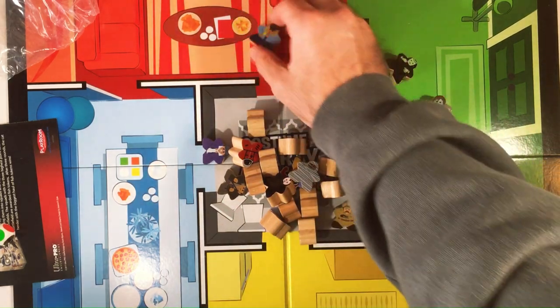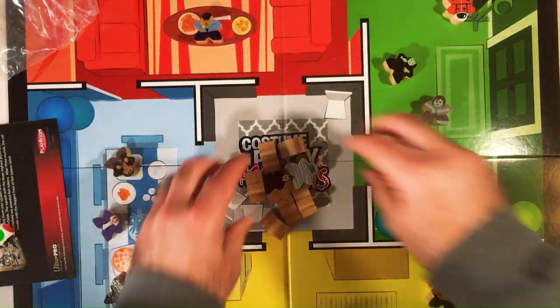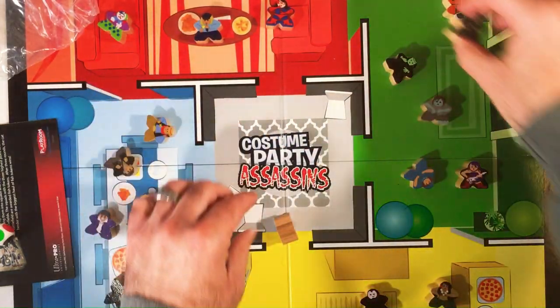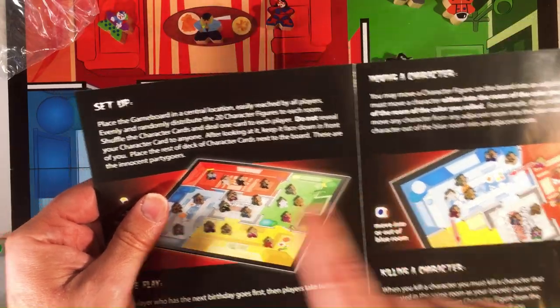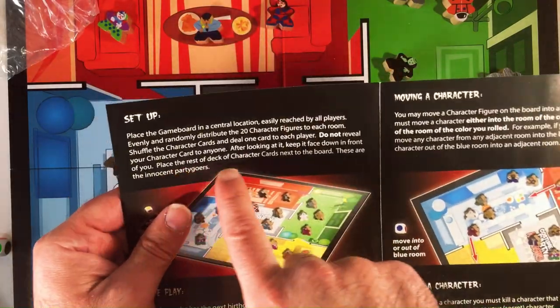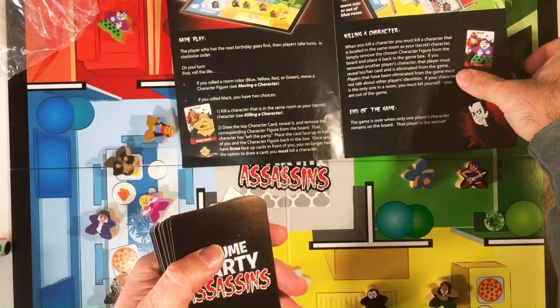I'm gonna put them like this so you can see who's who. They would just stand up normally, but kind of hard to see, so we'll lay them out so you can see who's where. Alright, so everyone's at the party. This is 2 to 6 players for about 23 minutes. Shuffle up the character cards — we'll do a 2-player setup here.